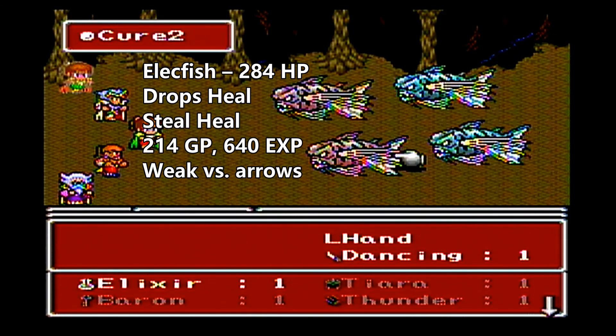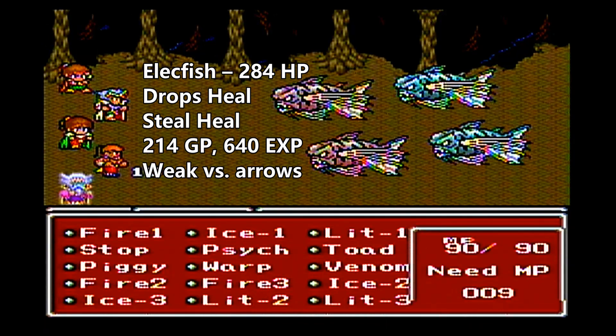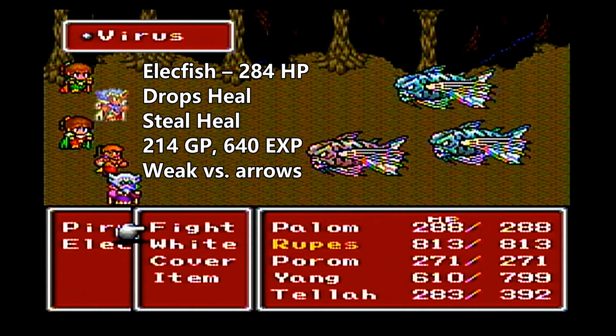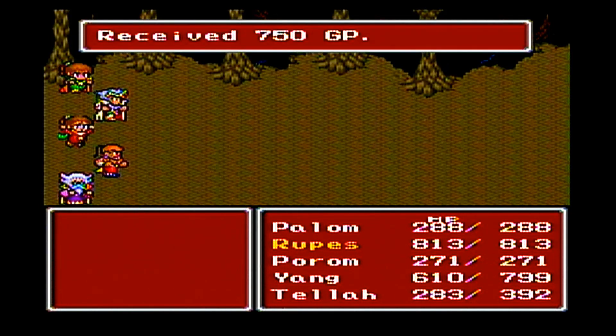So what Yang could do — and I'll show this in another battle — is switch his Lightning Claw for his Fire Claw. That way the Elect Fish doesn't absorb fire or ice, so you'll have full attack power and actually do reasonable damage.